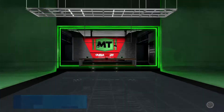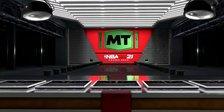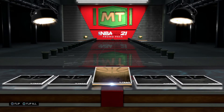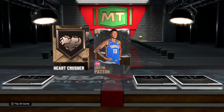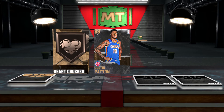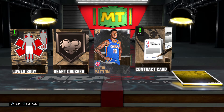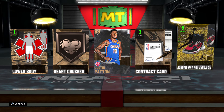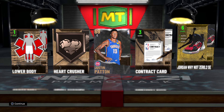Another promo pack. Complete goal — get 30 cards, we did that. Justin Patton, Heart Crusher, Lower Body, contract. Like to see these contracts — Jordan Why Not Zero. Nice, got a pair of Jordans.